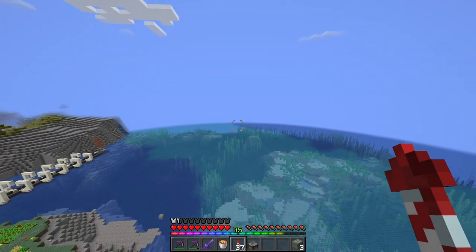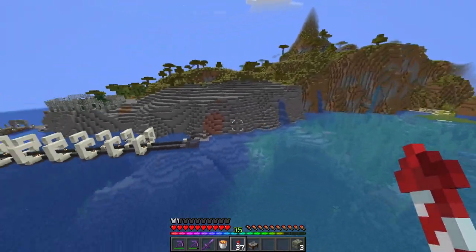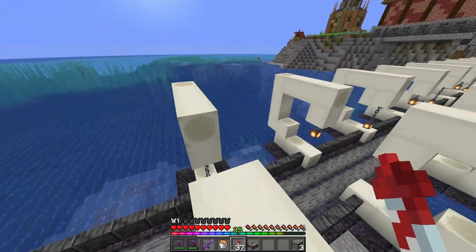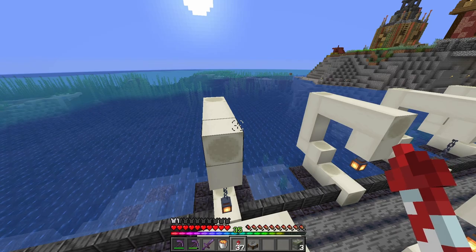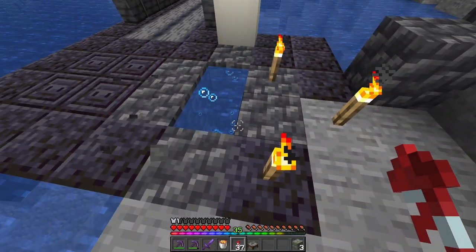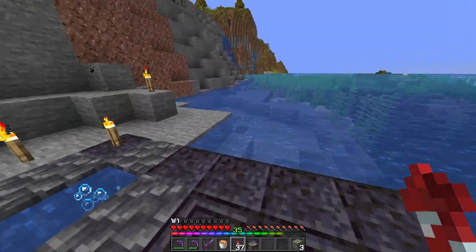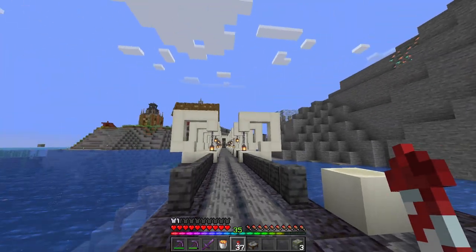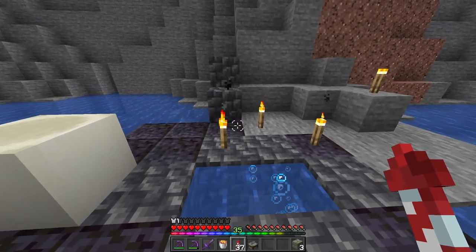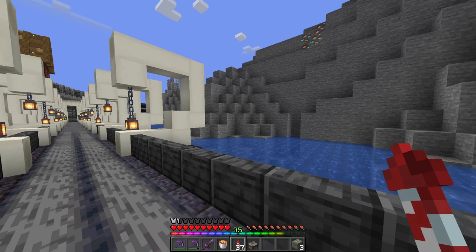We're back in the overworld. The thing I want to work on is this — we have our bone bridge, it's a decent bridge with nice architecture, I love it. But we have the skelly farm down below and there's nothing — you get to the bridge, come in here, and you're like, okay where do I go next?